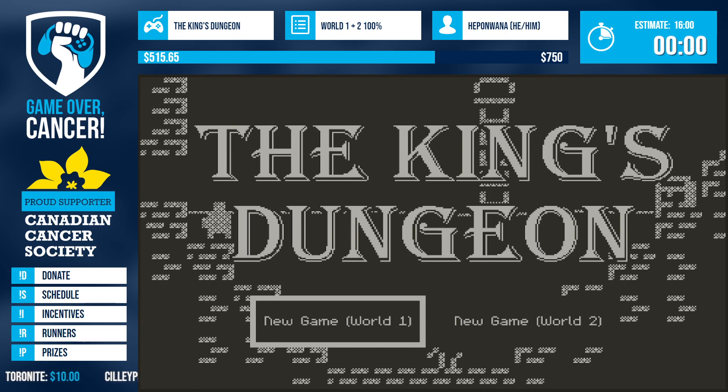King's Dungeon is a microvania. Earlier we had Super Metroid, one of the quintessential metroidvanias, so this one is a microvania — designed around small tiny adventures with power-ups and all of that. This is played on the Playdate, so it's black and white. It's a little tiny yellow handheld thing with a crank on it, so my buttons are A button, B button, and a crank.